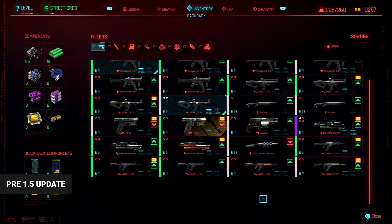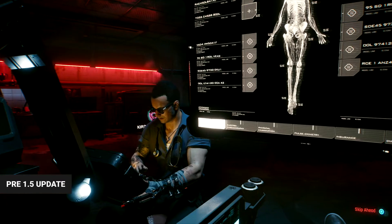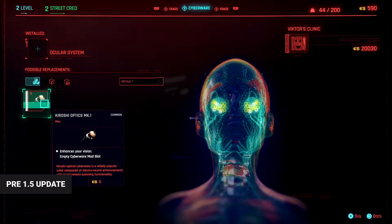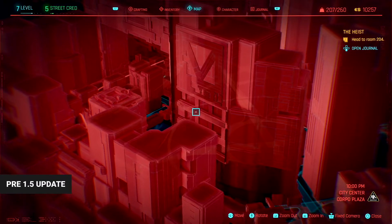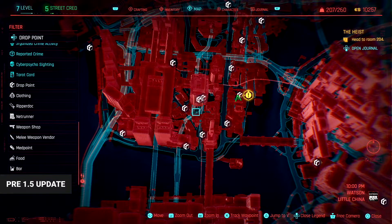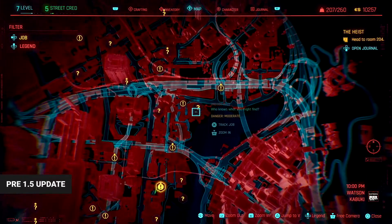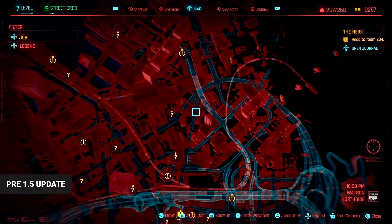The last time I looked at the user interface design in Cyberpunk 2077 was not long after launch. In that video I covered a lot of components and I didn't have many positive things to say about them. On one hand I thought that aesthetically these menus were nice to look at — the map screen for example is an attractive way to present this kind of information. On the other hand though, it's not very usable, let alone accessible. While being pretty to look at, it's hard to find what you need because of the choice of colors, icon design, and just generally how busy the layout is.